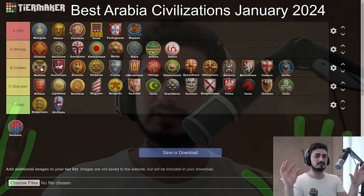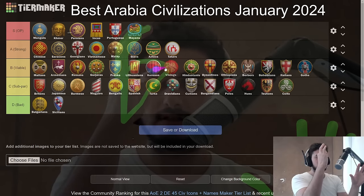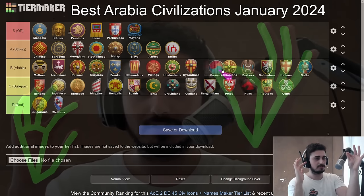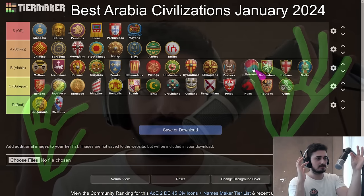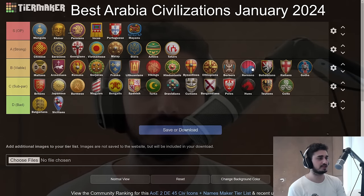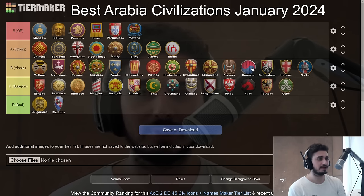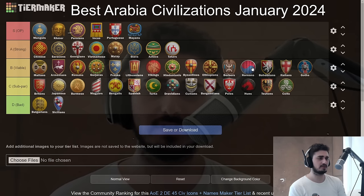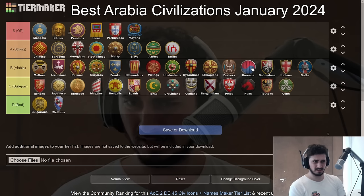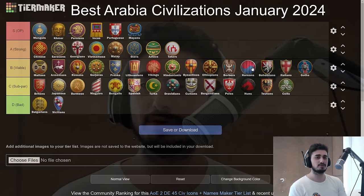Last but not least, the Koreans — going in B tier, a little bit further back. The Koreans have really good Skirmisher-Spear in early game, really nice towers in mid game, and I like them for aggressive play and map control oriented style. Their late game is passable — lacking good Cav can hurt, but you have solid siege with Siege Engineers, and War Wagons are strong. I like the Koreans; they're pretty good but nothing too too special.